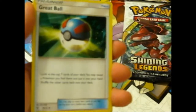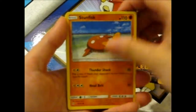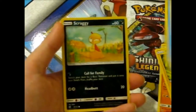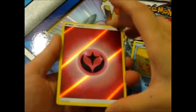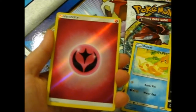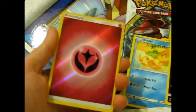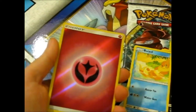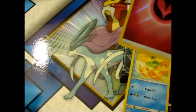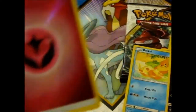We got Fire Energy, Great Ball, Energy Retrieval, Plusle, Sunflisk, Minun, Sneasel, Scraggy, an awesome Reverse Fairy Energy. I'm missing a Metal Energy — someone said they had one for me to buy on Instagram, I think. And our rare is a Hoppip — style though, with doubles. So I'm glad I got this one.